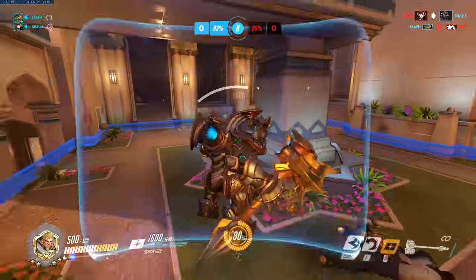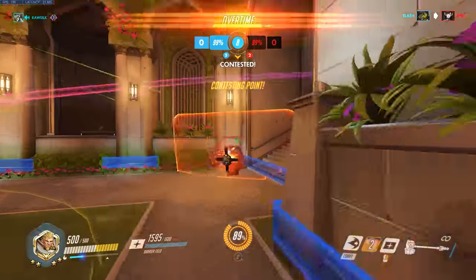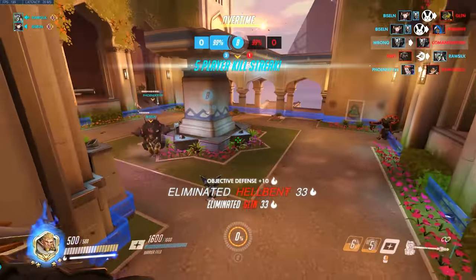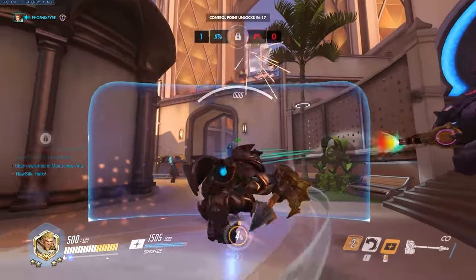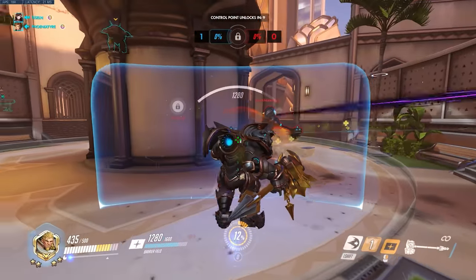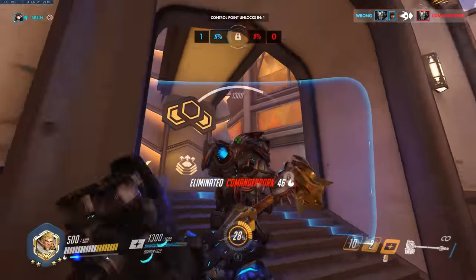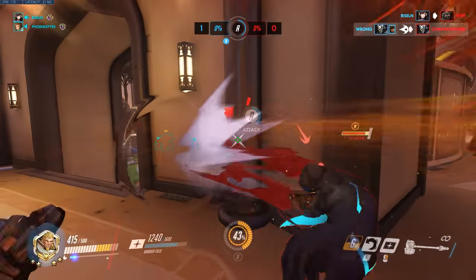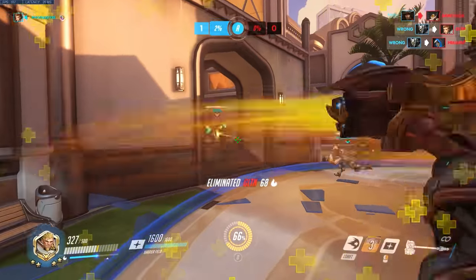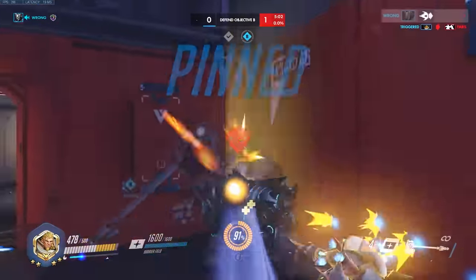Now it's time for the advanced sections. Reinhardt's pin is your big risk, big reward ability — it's how you carry the mid-fight, but also how you throw the game if you don't know what you're doing. At higher tiers of play, Reinhardts almost never pin unless it's a perfect opportunity, mainly because they respect the enemy Rein so much. In ranked though, you badly need to master this — pins get pickoffs, charge your ult, and manhandle the enemy frontline in a way that carries the game.